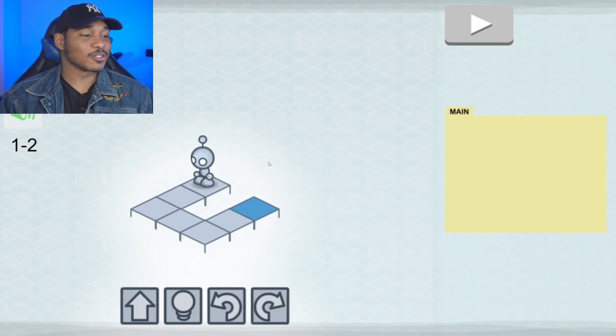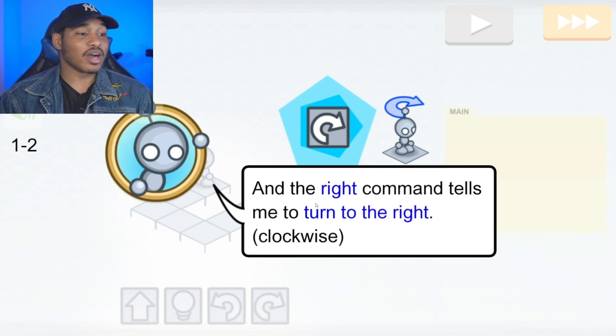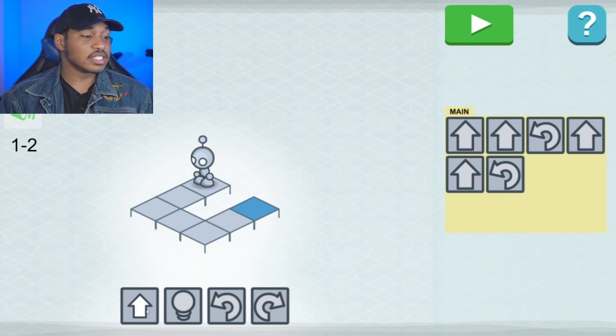Let's move on to a more complicated level. We have some new commands for Lightbot: a left command which tells Lightbot to turn left, and a right command which tells Lightbot to turn right or clockwise. As you can see, we have to move forward two blocks, turn, move forward another two blocks, turn, and then move forward another two blocks and light up the final blue square. So now let's enter that command — two forward movements, then Lightbot turns, then two more forward spaces, then Lightbot turns again, then two more spaces, and then Lightbot activates the final blue square.